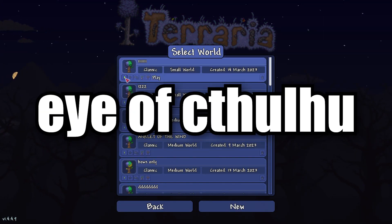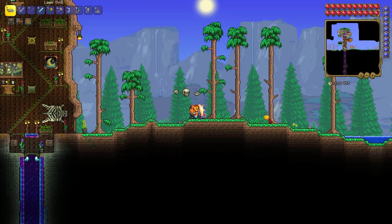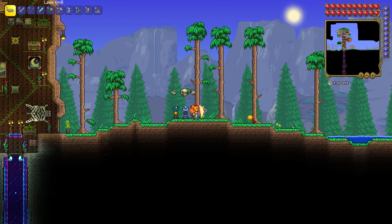I'll show you three ways to summon Eye of Cthulhu. First way: you need to wait until the night comes. To skip the day, I used the Enchanted Sundial.